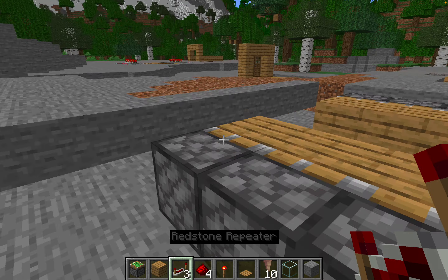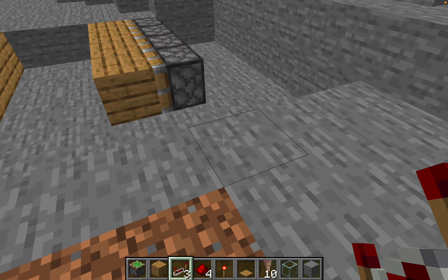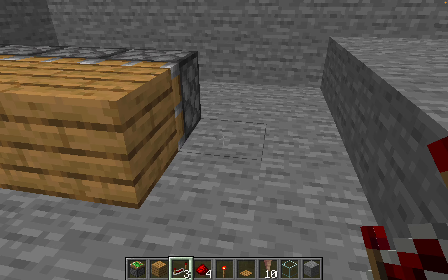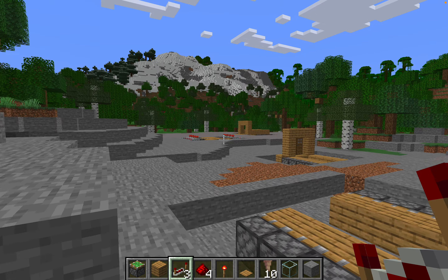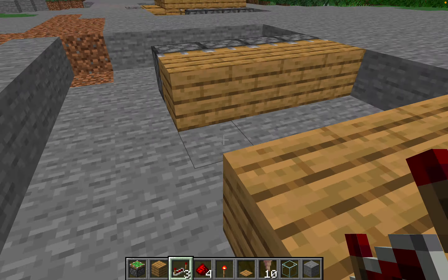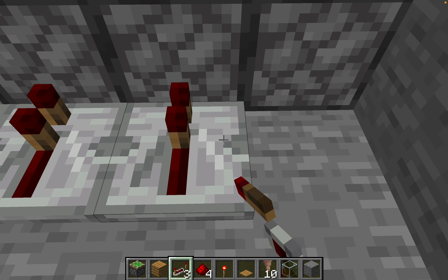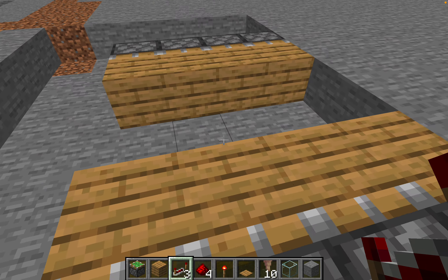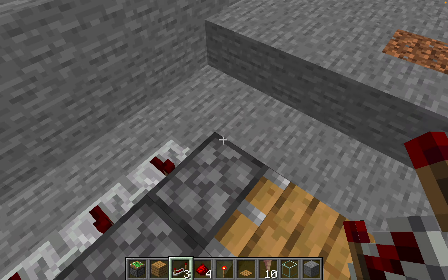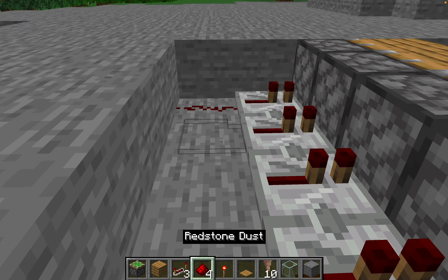Now we're going to place 4 repeaters. You can also expand it - cut out 8 blocks in length and add two more sticky pistons if you want to make it so they can't jump over it or just want to make it bigger. Place 4 repeaters right behind the sticky pistons going into the sticky pistons, then place redstone behind those four repeaters.